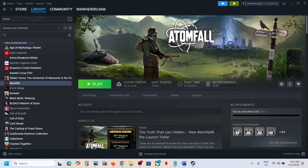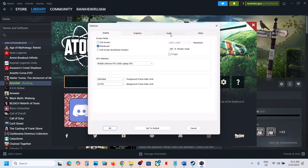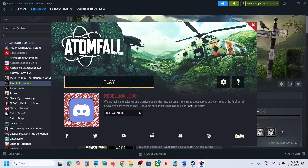Hello guys, welcome to my channel. Today in this video I'm going to show you how to fix when audio is not working with a game on a Windows computer. First of all, launch the game — it will open the launcher. Once the launcher is open, go to Settings, then go to Audio. Make sure your speaker is selected. You can try turning Windows Sonic on or off, then click OK and launch the game to check the sound. If you're still facing the problem, follow the rest of the steps shown in this video.